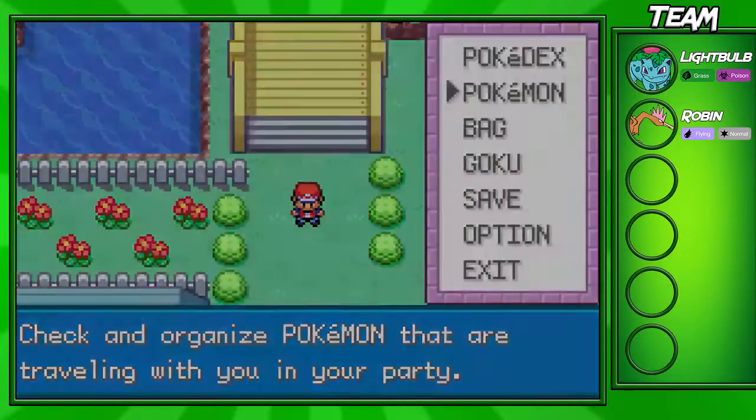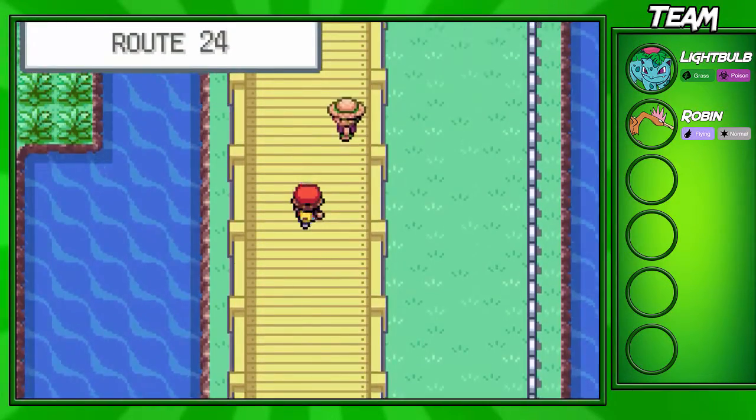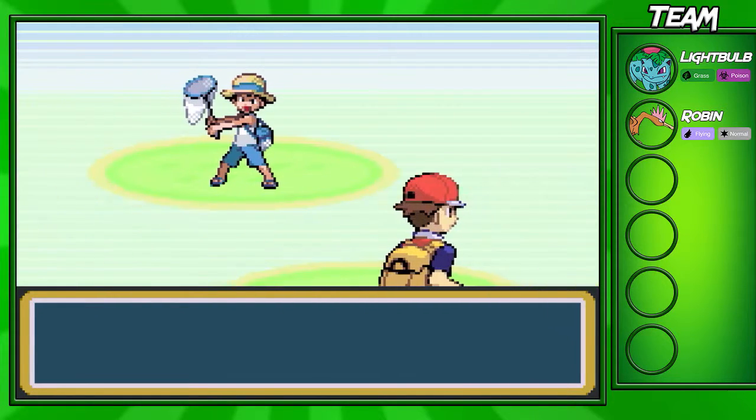Before I actually do this, I'd like to switch my Robin out to the front of my team just because our first battle we're gonna encounter right here is a Bug Catcher, and this Bug Catcher has four Pokémon on his team. He has a level 10 Caterpie, level 10 Weedle, a level 10 Metapod, and a level 10 Kakuna.